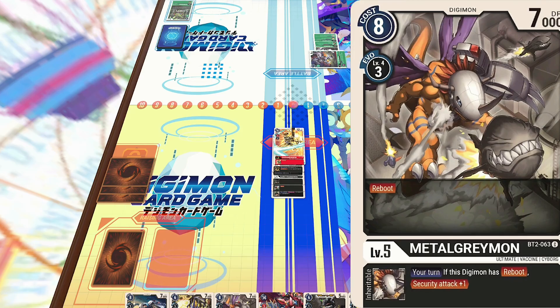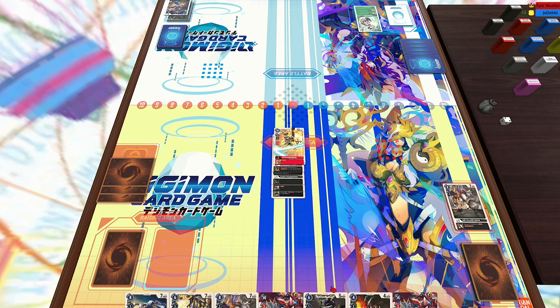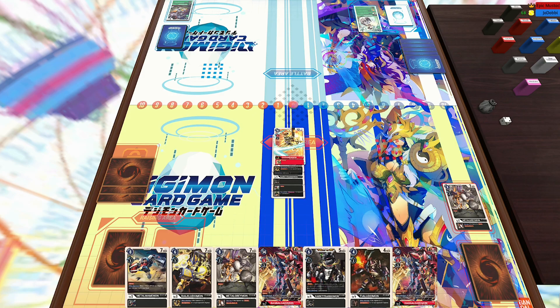I'm just going to bring that Durandamon out, and then he's going to attack with the Okuamon — which unfortunately for him, Okuamon is only 6,000. MetalGreymon, the card he ran into security, is 7,000. So that's awesome for me. His Okuamon goes into the trash.